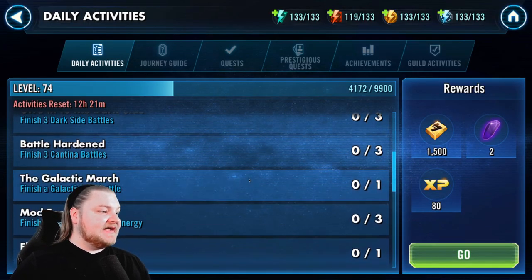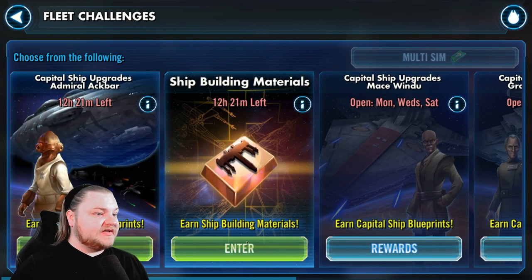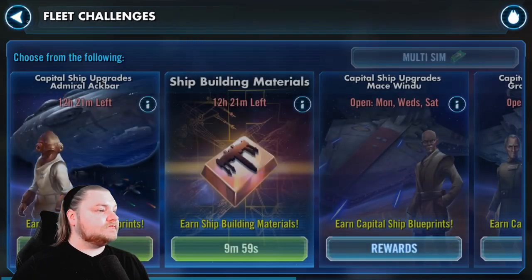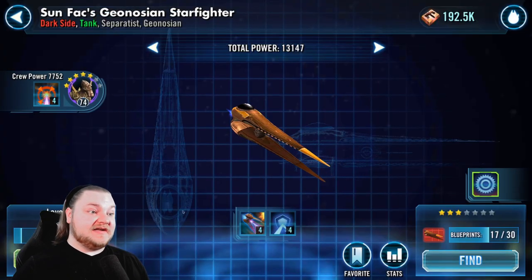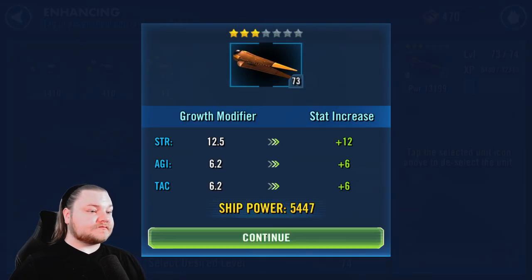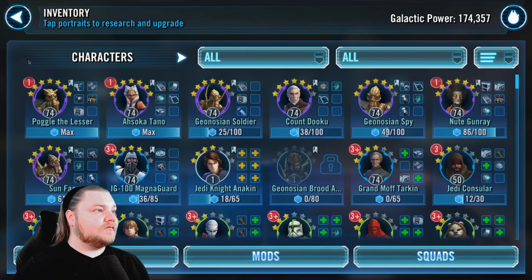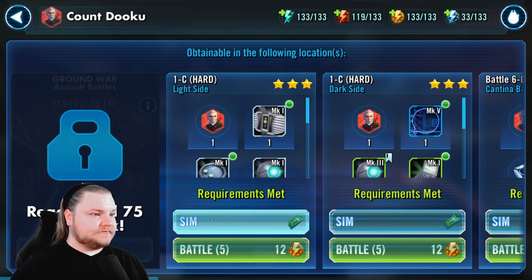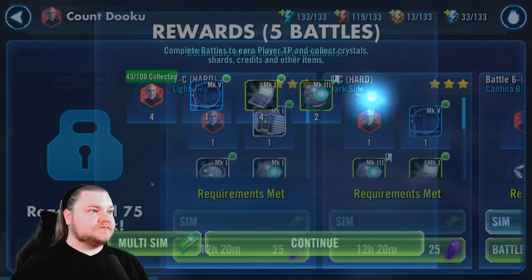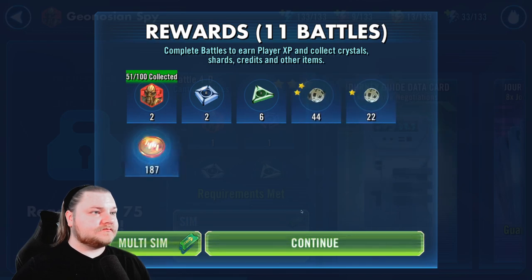We should be hitting level 75 in the next two to three days — trying to be conservative with my estimates. Going to keep farming Sun Fac — I'll just go until he's all the way done. Cute ability: Hard Bargain.